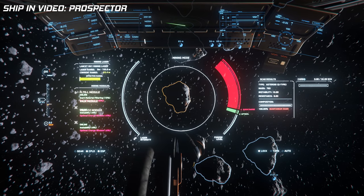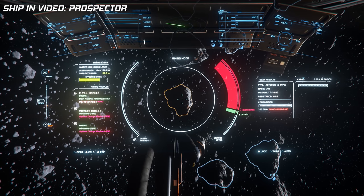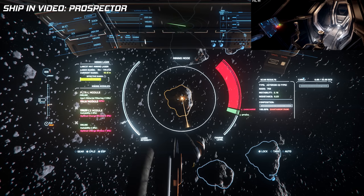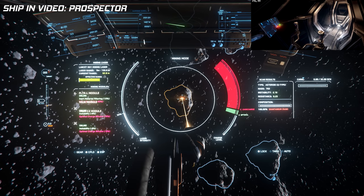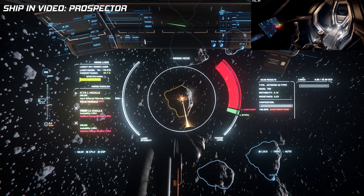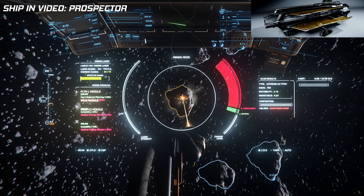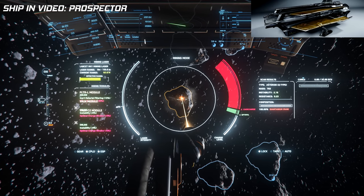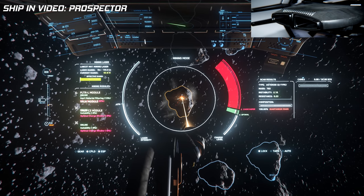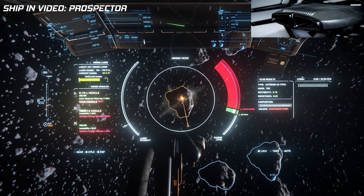Tier one covers ships all under 50 dollars, including the Aurora series — specifically the CL, MR, and LN — along with the Mustang Alpha and Beta, and the C8X Pisces. The Aurora models have a design that isn't for everyone; they look like a spaceship, which is nice, but many think it looks like a flying brick. The cockpit visibility honestly isn't horrible, though the interior feels cramped.